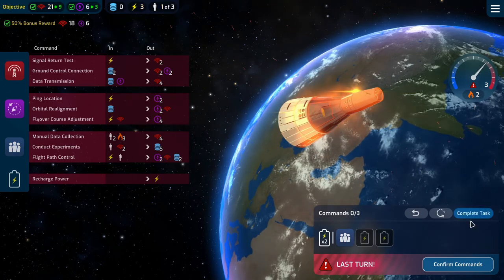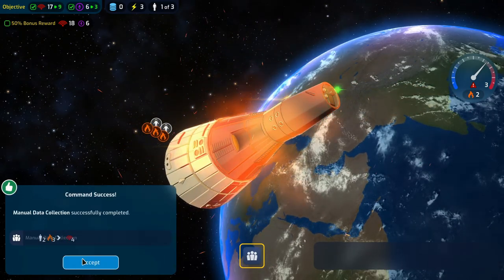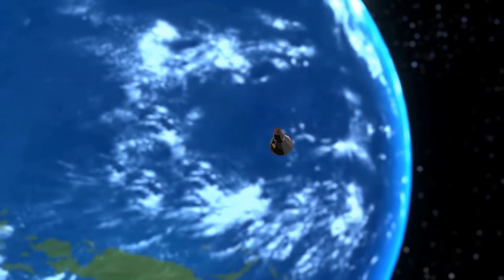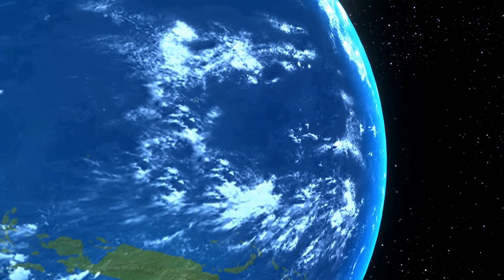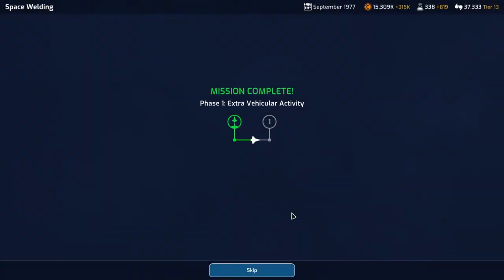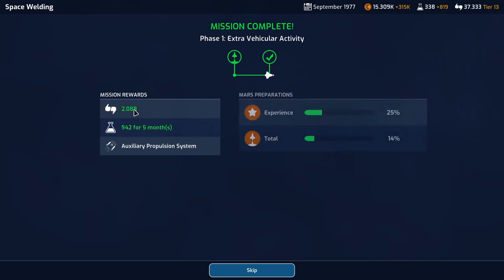50% bonus reward — perfect. Manual data collection went off without a hitch. Let's get back home. Parachutes are fully open and splashdown — very nice. We get some nice support. 2,942 science for 5 months — very, very nice. Auxiliary propulsion system. You guys earned your recuperation time again. That is a lot of science.